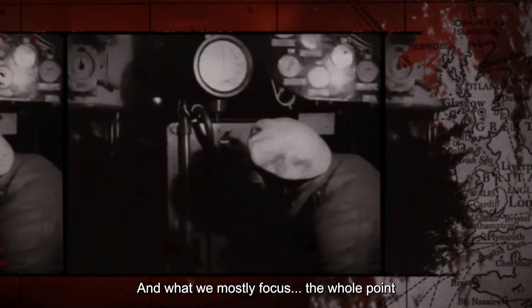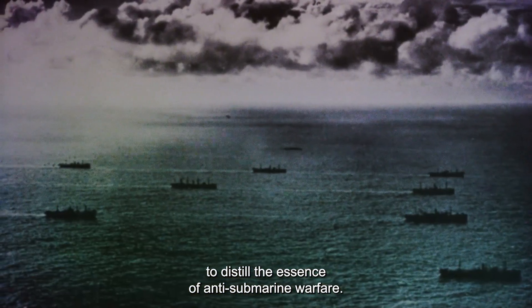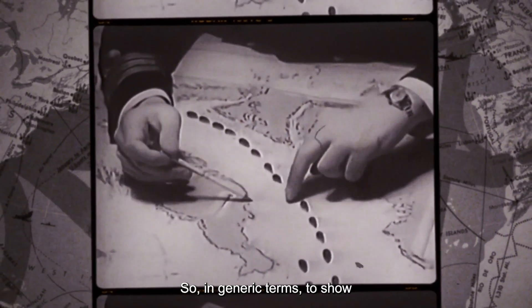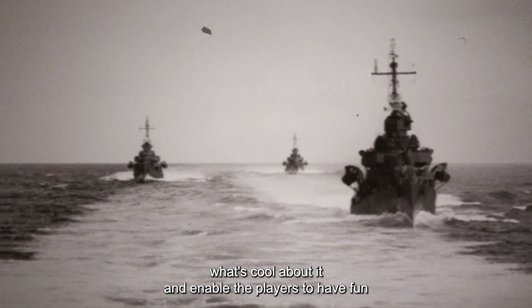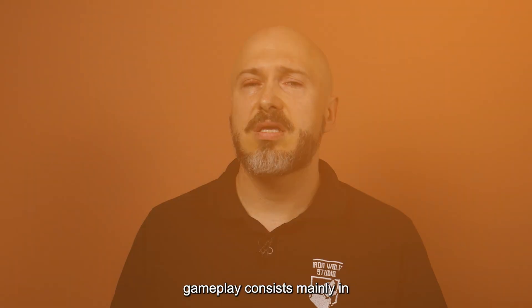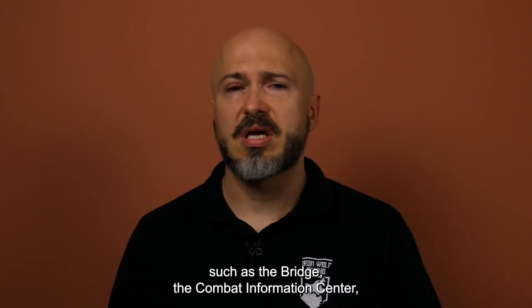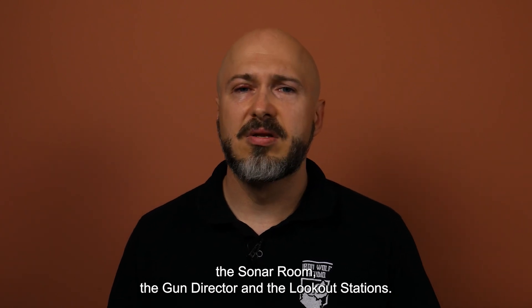The whole point of the design was to distill the essence of anti-submarine warfare — in general terms, to show what's exciting about it and enable players to have fun protecting convoys and sending enemy U-Boats to the bottom. In Destroyer, gameplay consists mainly in controlling several stations, such as the Bridge, the Combat Information Center, the Sonar Room, the Gun Director, and the Lookout Station.